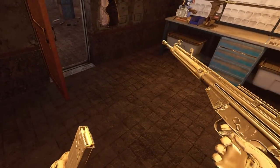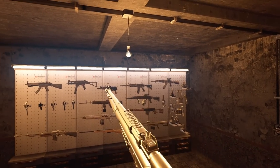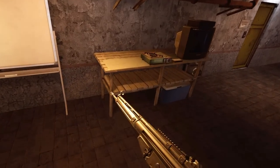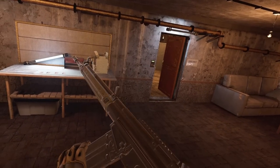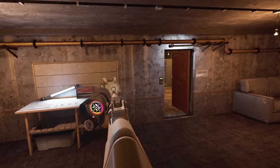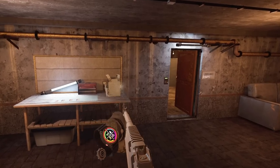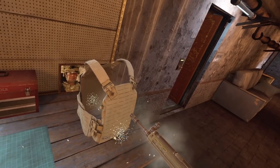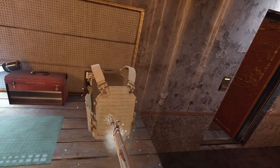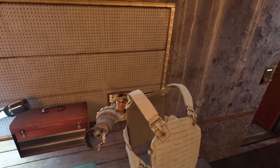We got the G3A3 chambered in 7.62x51. This is the largest bullet we have gotten to today. I don't think it will stop it. If this level two armor can stop a G3, that's just the best armor in the game. Yep — that's going straight through. That's a dead boy right there. Doesn't make it through the back plate, though, so our boy is safe.